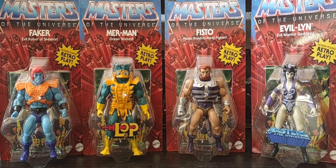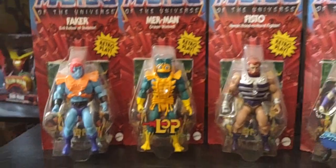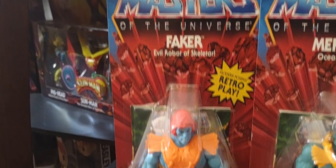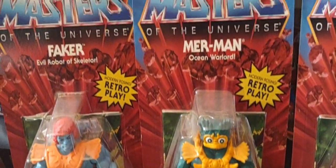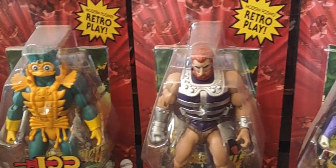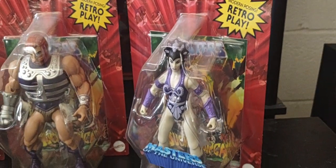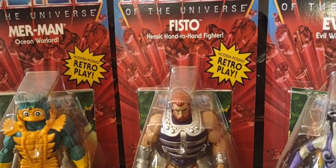Hey guys, welcome back to the channel! Hope you're having a great Tuesday. Today we'll be starting Wave 5 of Masters of Immunus Origins, and the first figure we'll be doing is Fisto. Here are the rest of the four alongside Fisto in the line: we got Faker, evil robot of Skeletor; the Lords of Power Merman, which is a little different from the Lords of Power five-pack exclusive; Fisto, heroic hand-to-hand fighter; and the 2000x version of Evil-Lyn. But today we'll be focusing on Fisto only.